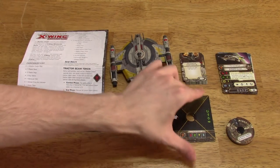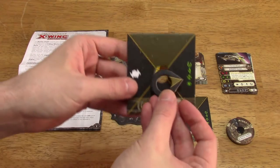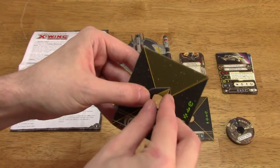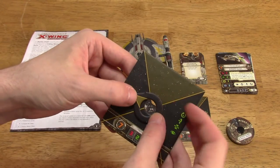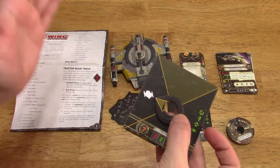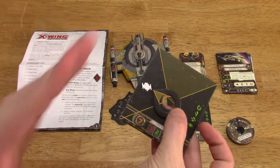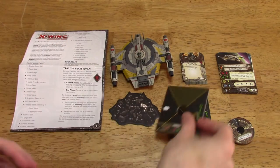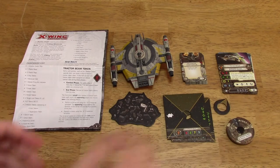Basically you're going to use this dial in addition to setting up the ship. And as an action, it can be rotated, and you can use this as a primary weapon attack. So whatever direction it's facing, you can shoot out of that direction. Secondary weapons still require the primary firing arc, though. It's an interesting new concept to the game.